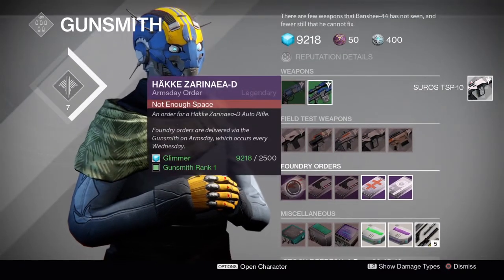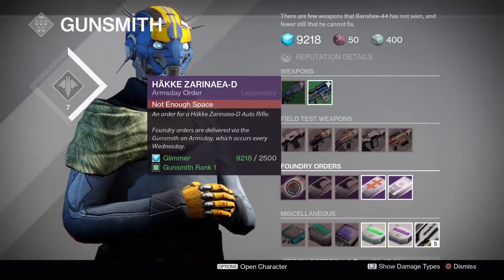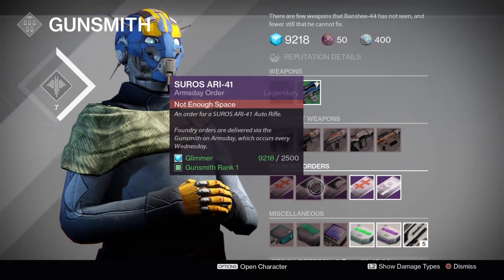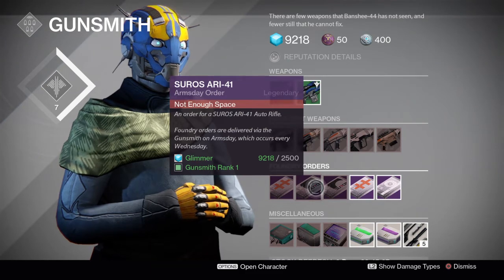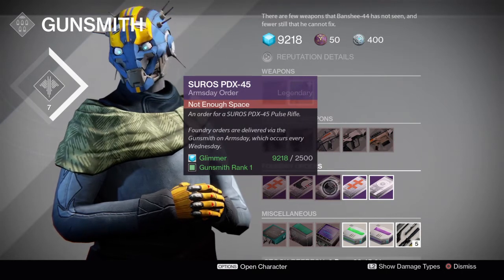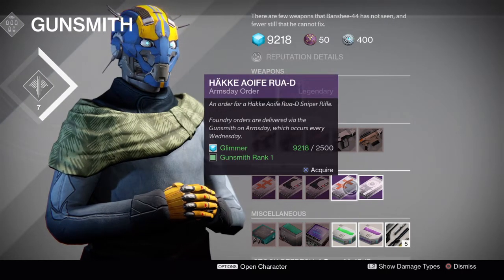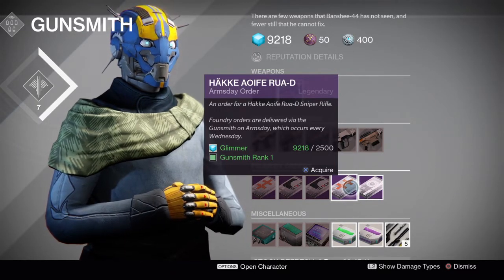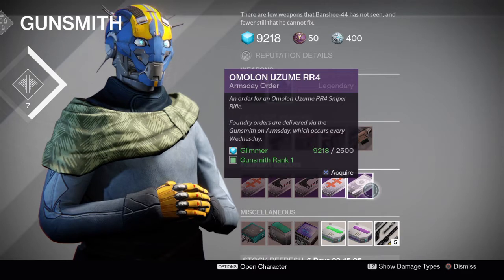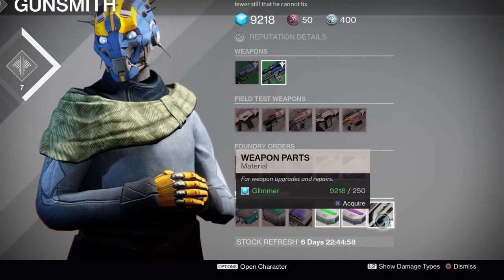His orders today include the Häkke — I still can't say it — the Zarinaea-D auto rifle, not sure if that's a good buy at 2500 glimmer. Then there's the Soros AR-40 or AR-41 auto rifle, not sure if that's worth it either. The Soros PDX-45 pulse rifle has a cool name. And there's the Eirene RR4 — I think that's a sniper rifle, I think I already have that. Also, he has weapon parts, which everyone needs.